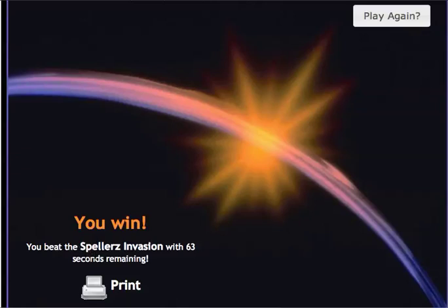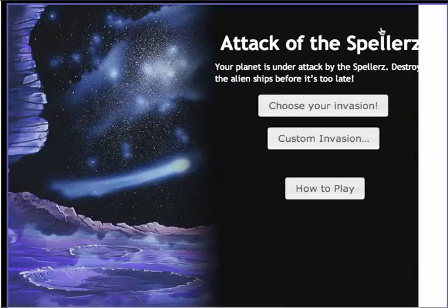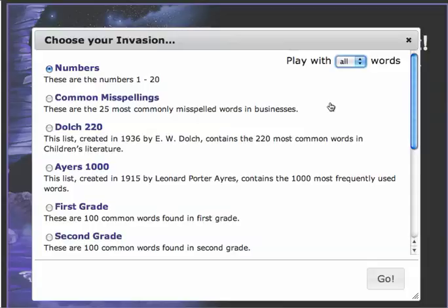Now let's play again. Let's see what happens if I do one of the preloaded word lists. Let's only play with 10 words — you can choose anywhere from 10 to 200 words. Let's see how good I am with first grade words. I click Go.